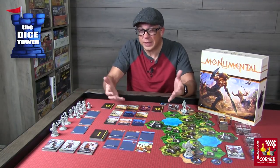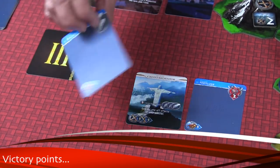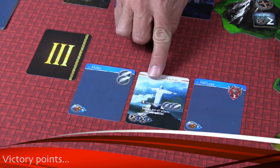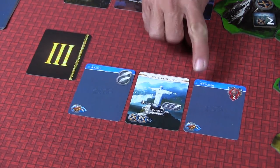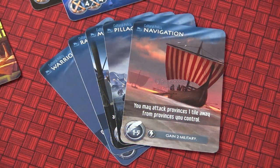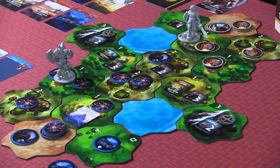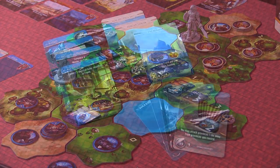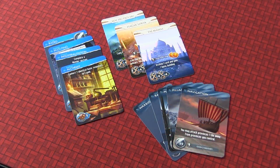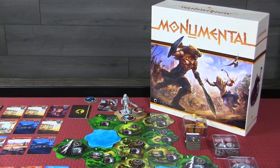The end of the game is triggered once the last card from the development deck comes into the display area. Then it's all about victory points: every knowledge card earns you one point, every cultural policy card you've developed earns two points, every wonder earns two points, and every province you control earns one point. For each of those four categories, whoever has the most gets three additional bonus points, and whoever has the most total points wins the game.